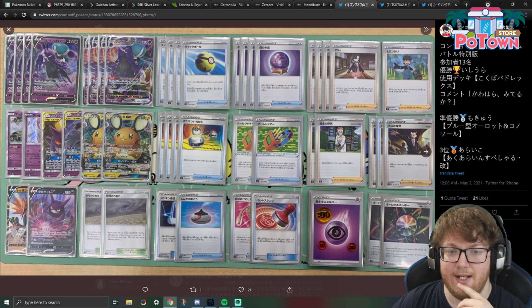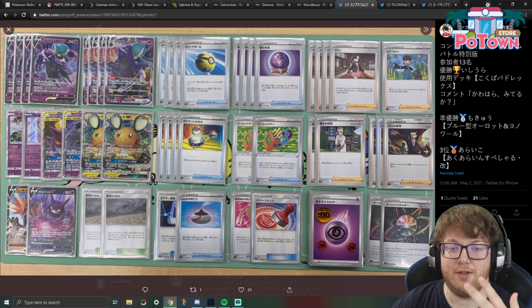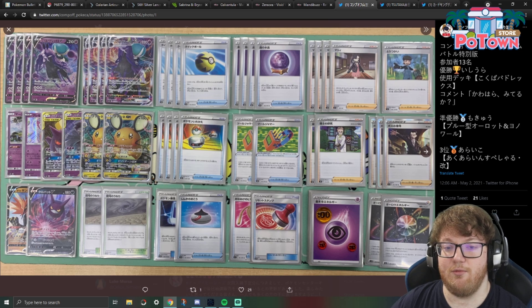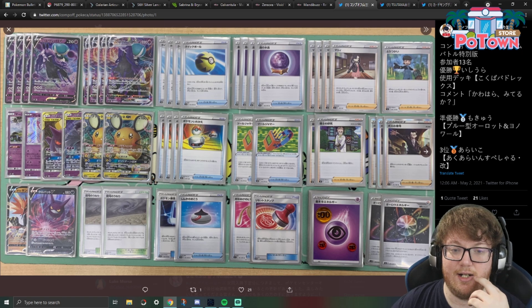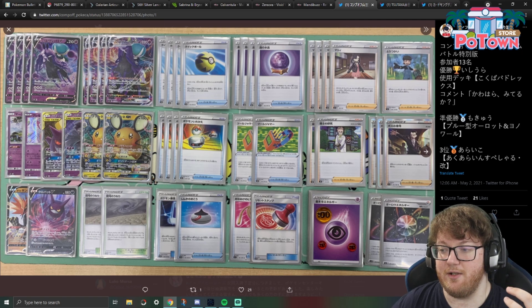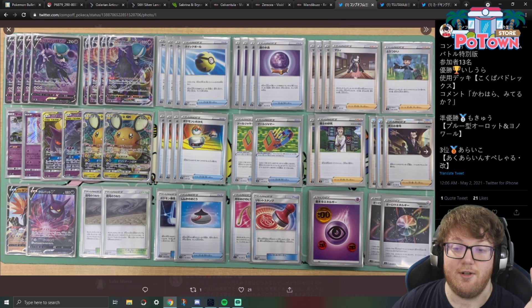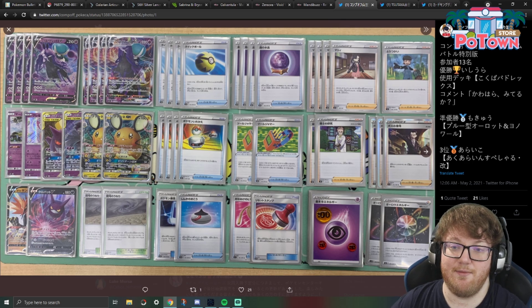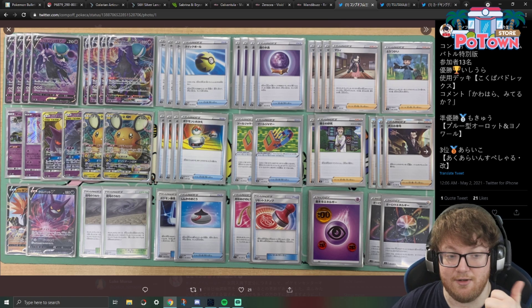The first list we'll be looking at today is a quick look at a Calyrex VMAX list. It's built slightly differently than the ones we looked at in yesterday's video, and it features that Cresselia that can accelerate a lot of energy to the board, which the lists we looked at yesterday were missing. I just wanted to throw this list in to give a little bit more Shadow Rider Calyrex VMAX coverage. But if you want more coverage on the Calyrex VMAXs, check out yesterday's video.